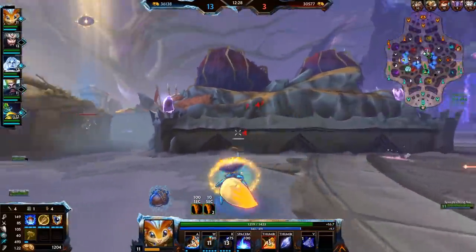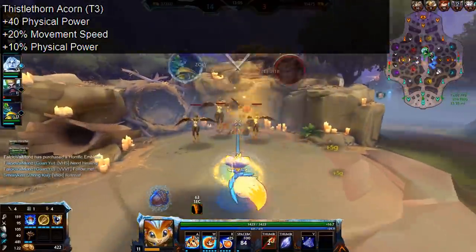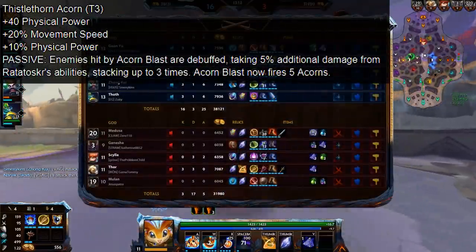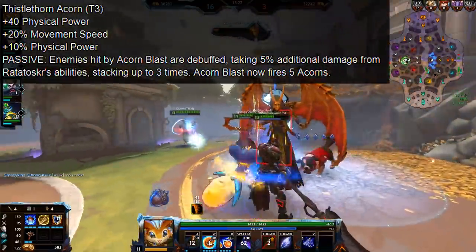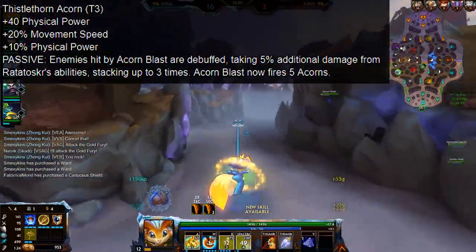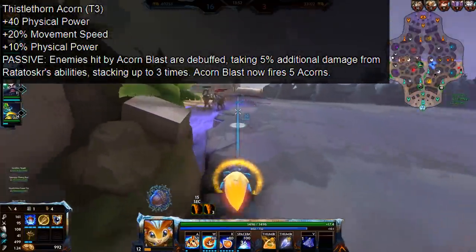The next acorn is the Thistle Thorn acorn. Again 40 physical power, 20% movement speed, but this one comes with 10% physical power instead of 5% — so if you build a lot of power you can get a fair bit out of that, like 30 extra power at 300 power. The passive effect is that enemies hit by Acorn Blast are debuffed, taking 5% additional damage from Ratatoskr's abilities, stacking up to three times. Acorn Blast now fires five acorns. So a single Acorn Blast fires five projectiles, and each projectile that hits an enemy applies this debuff — so hitting three should apply the full 15% additional damage.